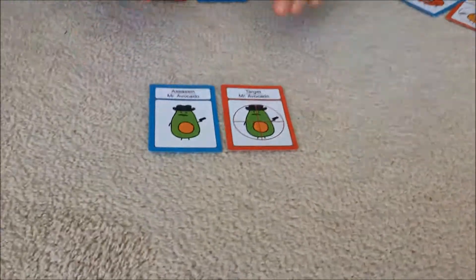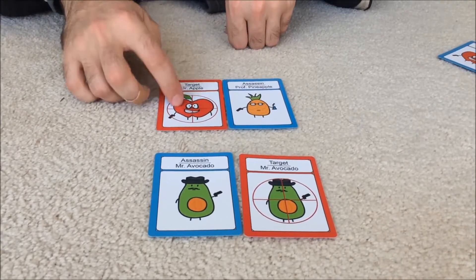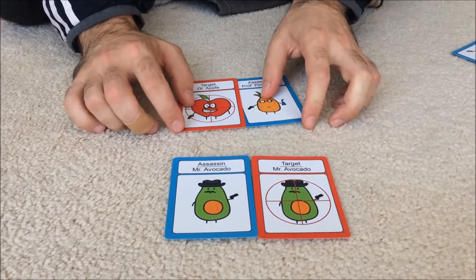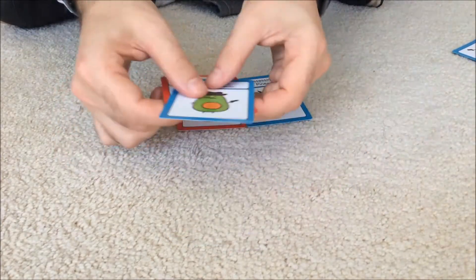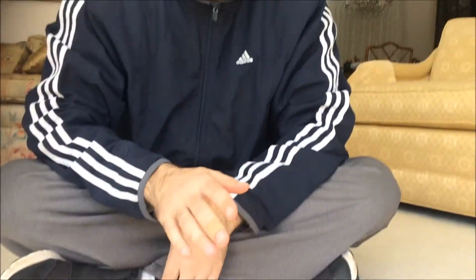In another example, let's say you have yourself as a target. If we want to assassinate Billy and we show each other our cards — even though our target does not match — because Billy has himself as the target, he is eliminated. To restate: if you are targeted to be assassinated and you have yourself as a target, you are the one eliminated.